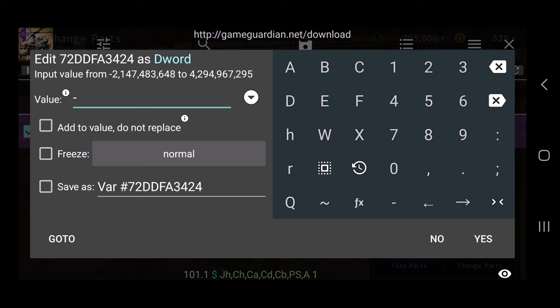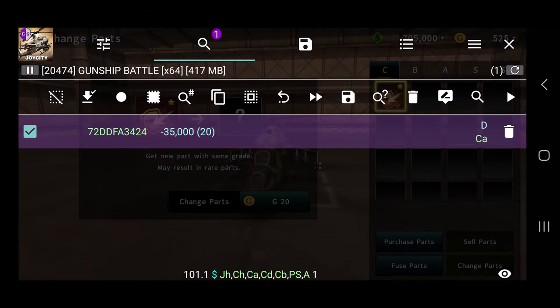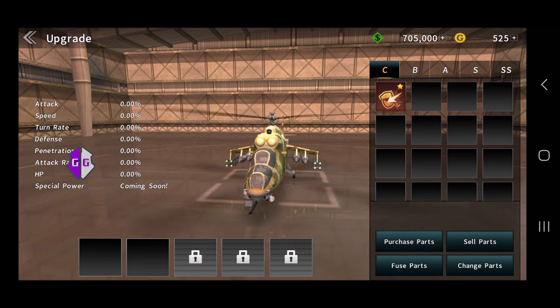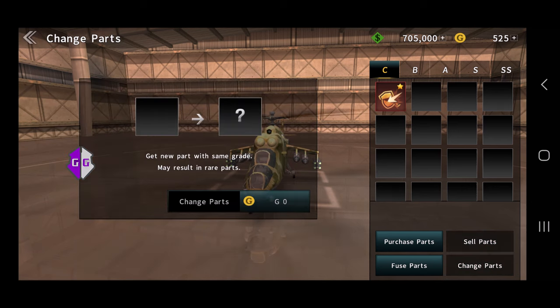So it's going to be a minus sign — this little dash — and then the amount that you want. I don't recommend going over 40,000 or 50,000 because this may end up banning your account. I'm going to go with 35,000. Tap yes, tap X to go back, and again on the upper left tap the back arrow. Then tap again on change parts in the bottom right and select your part again.